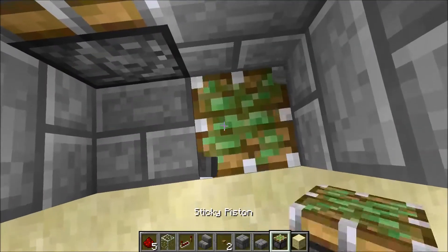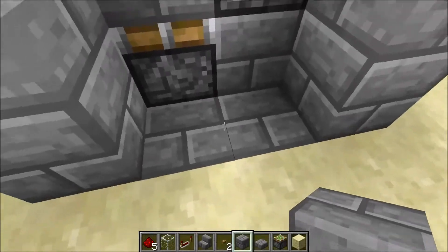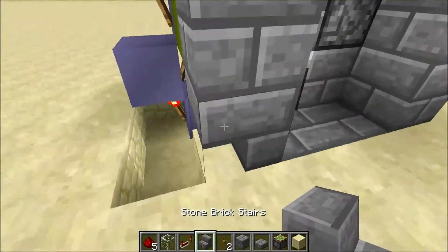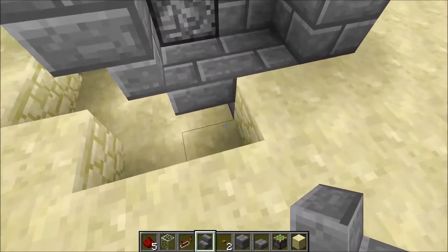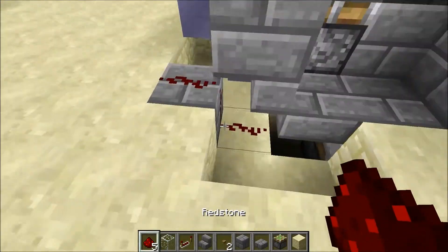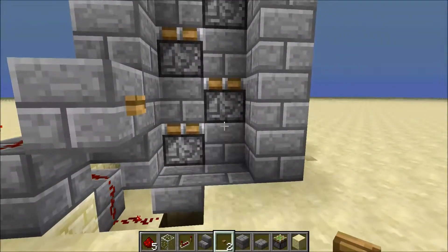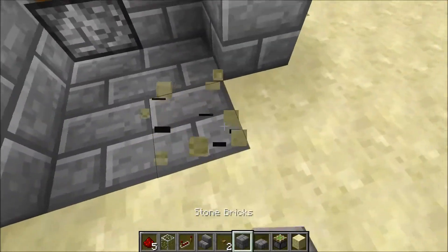The next step is wiring up the sticky piston at the top that pushes you up. Place the sticky piston, then place a slab next to it and an upside-down stone brick stair. This configuration lets you wire redstone there without it being cut off. Then wire the redstone to this block with a button.